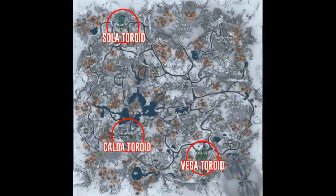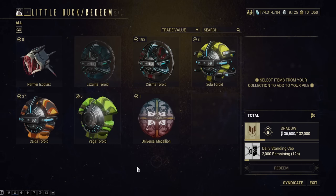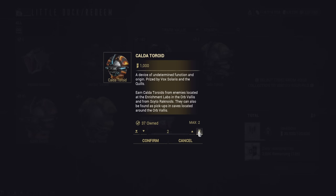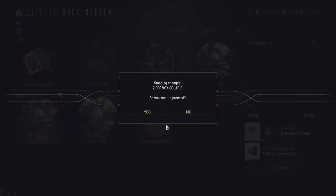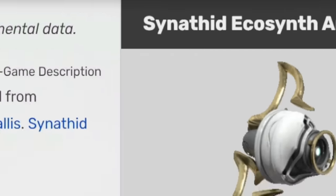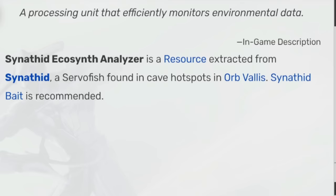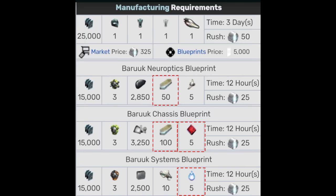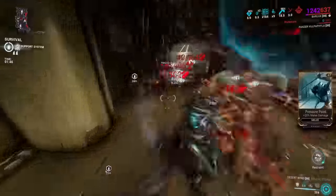Then you'll have to go to specific locations and farm Toroids. You will need them to craft Baruuk's parts, but you will also need them to level up with Solaris United. You must also go to a cave and find a hotspot in the Orb Vallis — using bait is recommended. Trumna can be found in the Orb Vallis; it must be during cold weather in a pond with a hotspot.